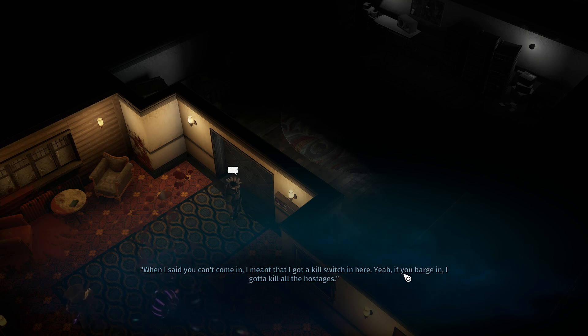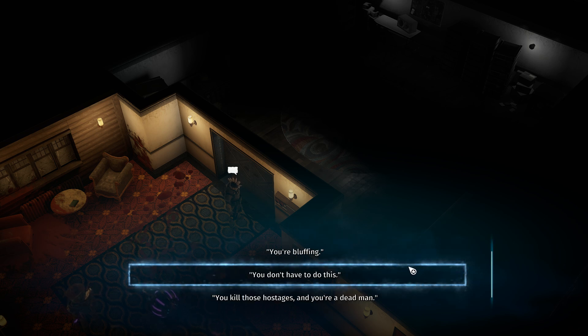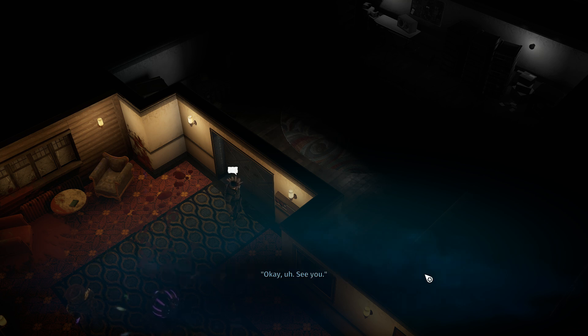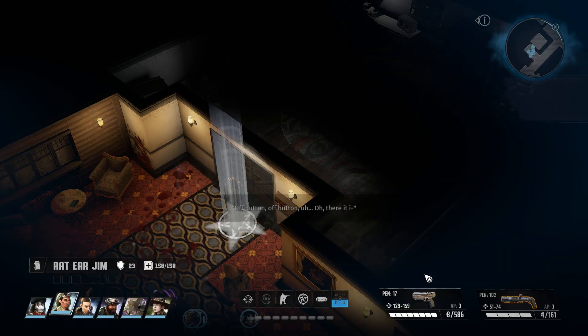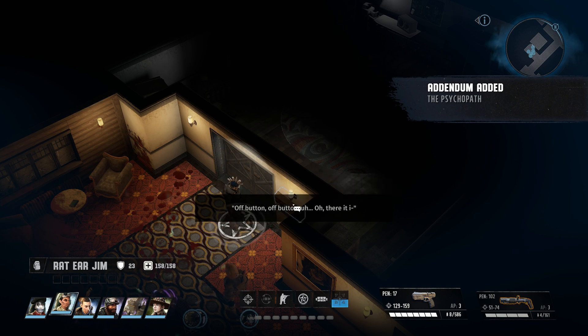'When I said you can't come in, I meant that I got a kill switch in here — if you barge in, I gotta kill all the hostages. I'm sorry about that but that's what Vic told me to do.' 'Listen buddy, you don't have to do this.' 'Yeah I know, but you know how you end up stuck in a bad situation and the only way out is to keep doing the stuff you don't wanna? This is one of those things. Okay, see you.' I wonder if there is a way we could talk this guy down.